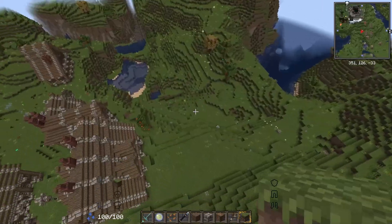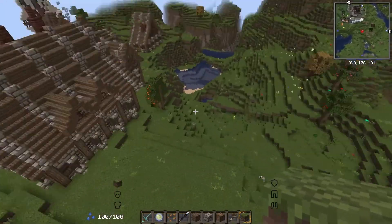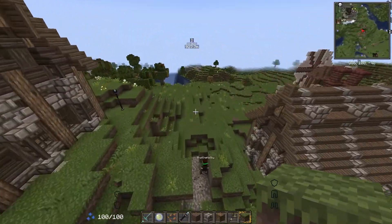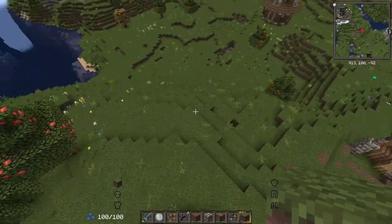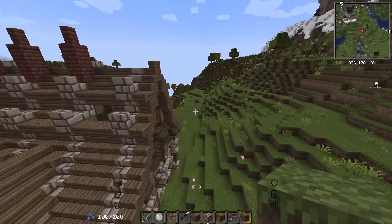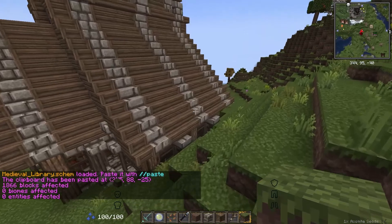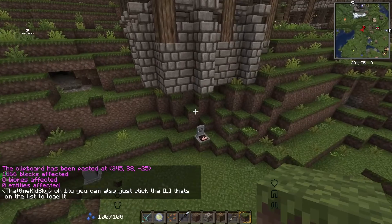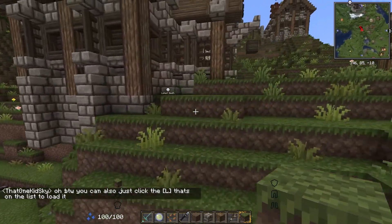For the library, I'm thinking either here behind this house, or maybe over here behind the whatever that is. I think this is a nicer view. That pasted pretty well - there's a grave here. All I have to do is fill in that area and we're pretty much set.